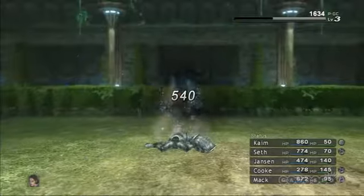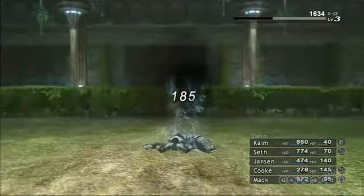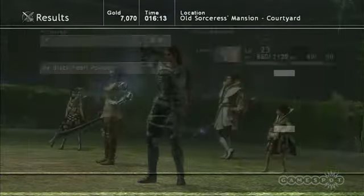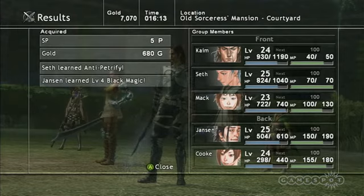Another small but nice change is how immortals learn spells. For an immortal to learn a spell, you have to link him to one of the mortals' spells, and then they need to fight together for it to be added to the immortals' repertoire. It's a subtle change, but it means you need to make some interesting decisions over the course of the game as you develop your immortals.